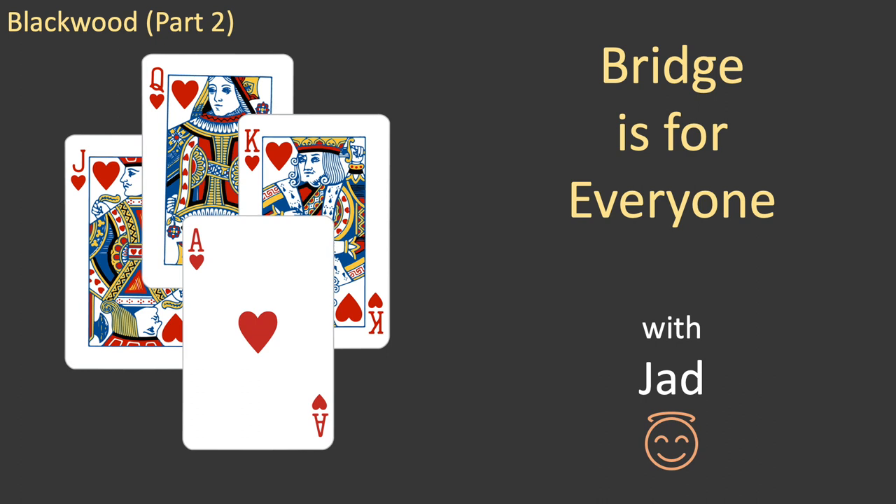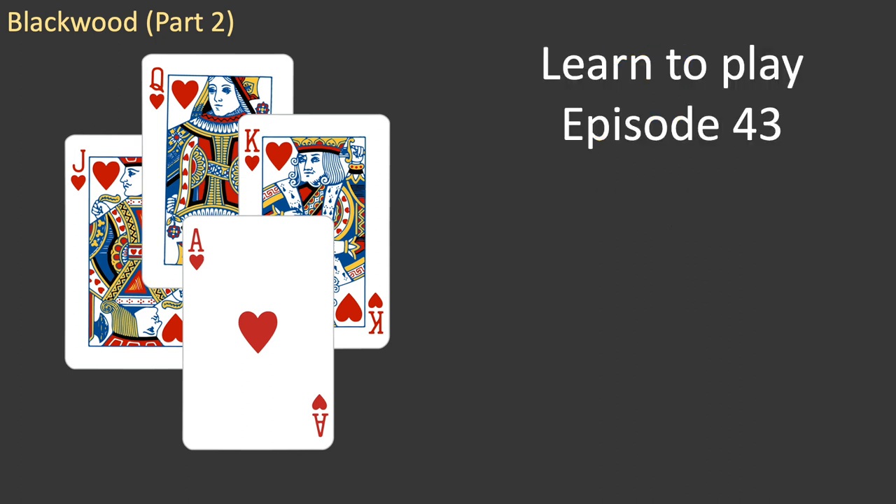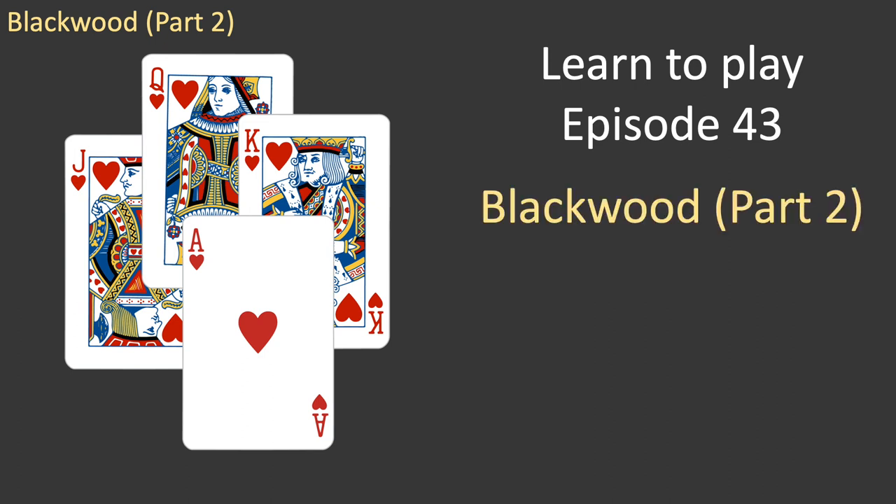Hello everyone, and welcome to Bridge is for Everyone. My name's Jad. This is episode 43 of the Learn to Play series. This episode looks at different situations where the Blackwood Convention can be used. Let's start with a new deal.